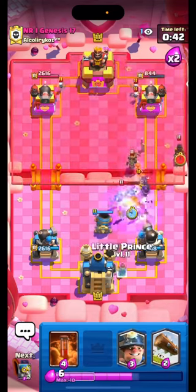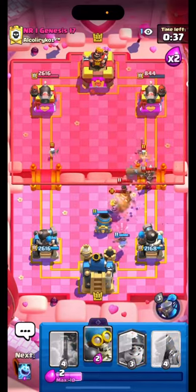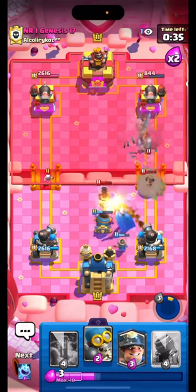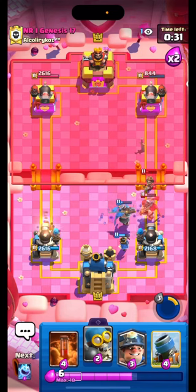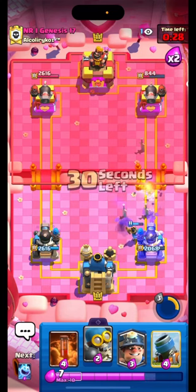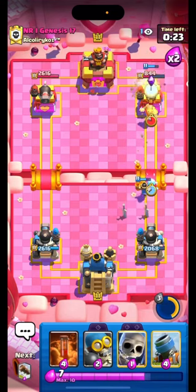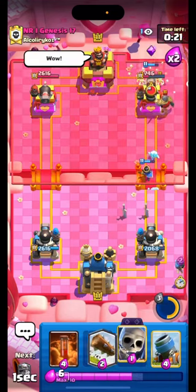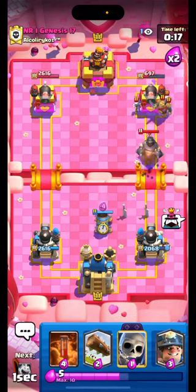I think he's gonna pop his ability. His Lil' Prince is not gonna break through my Guardian — he's gonna get one shot by the Canyer. He did get one shot though, but yeah, he's emoting. Just like me. I never thought that defense would be so simple and so easy. He is emoting, and I'm not sure even I know what I'm doing right now. He Poisoned again, so I'm just gonna use my Lil' Prince.